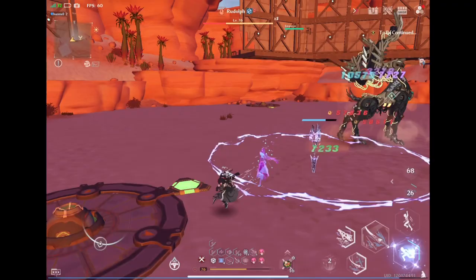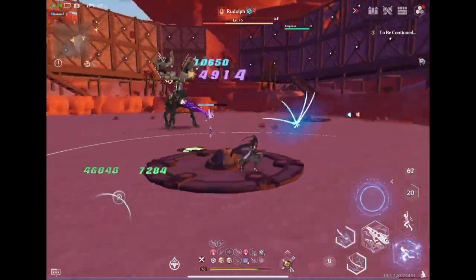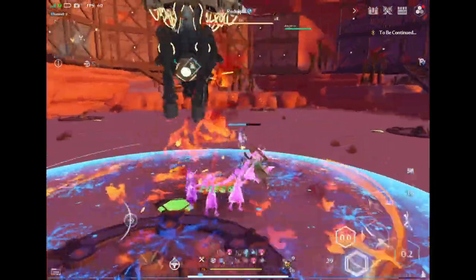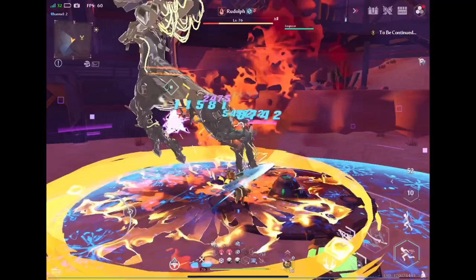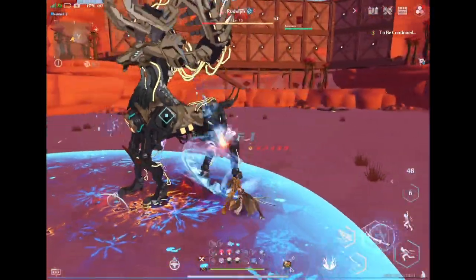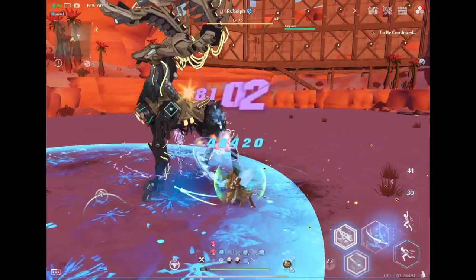It's kind of cool how Saki's dagger thing just flies at the enemy, but it seems like you have to be within a certain range for it to hit. With Saki and Frig, I found it was pretty easy to dodge and cause the phantasm to freeze Rudolph, which was pretty nice.